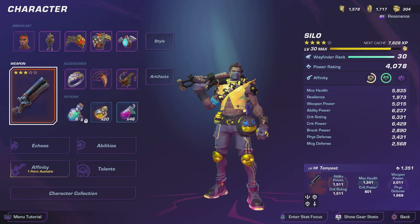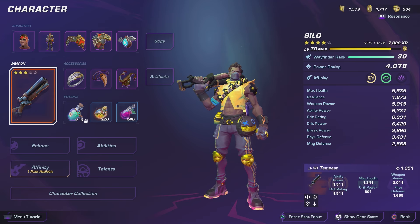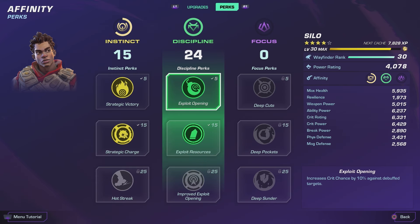My break power is just under 3K but even so, Tempest just chunks enemy guard meters so you can break enemies super easily, then pop the ability and do a ton of damage. For affinity perks, I went into these two trees that build into doing a lot of crit damage with Silo. I increased crit damage here to debuff targets — since I'm throwing Oil Bombs and Fire Bombs, enemies will either be oiled or burning, taking all that damage plus even more crit damage.